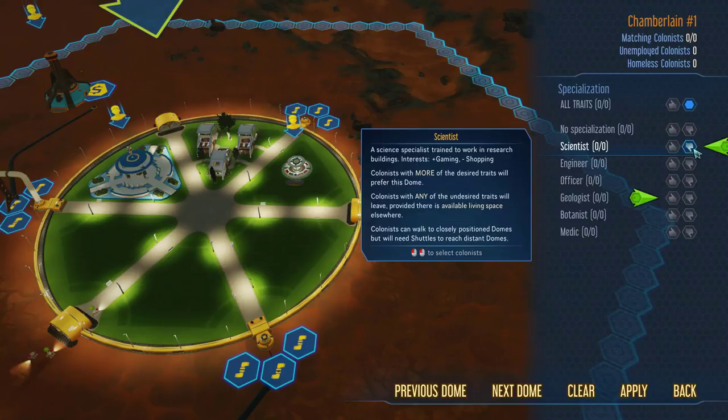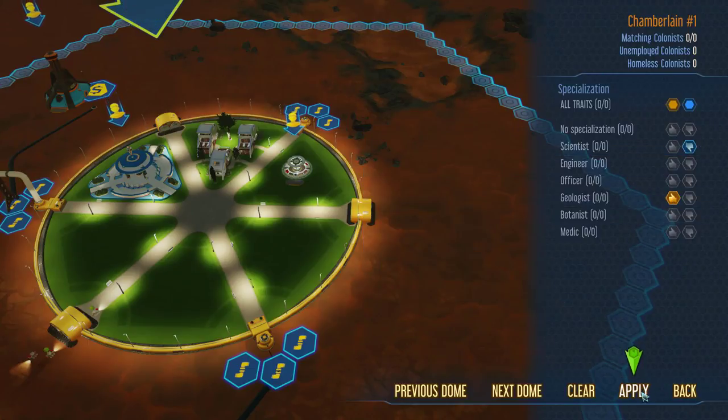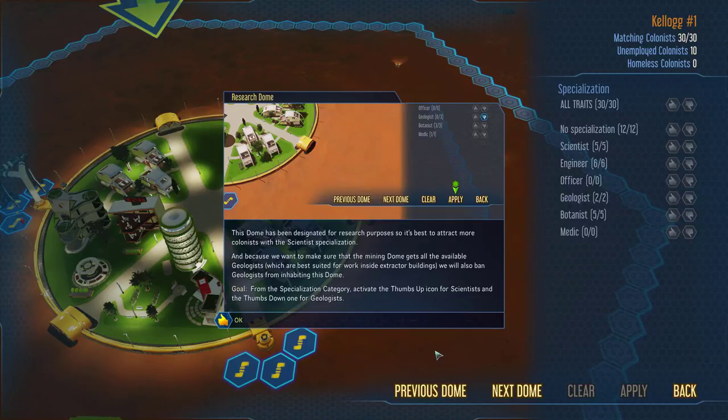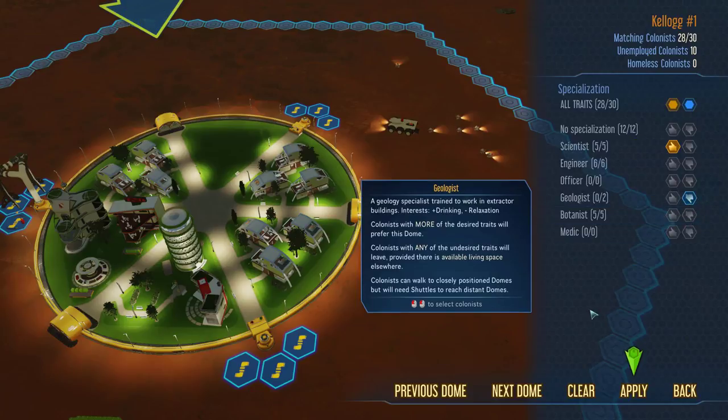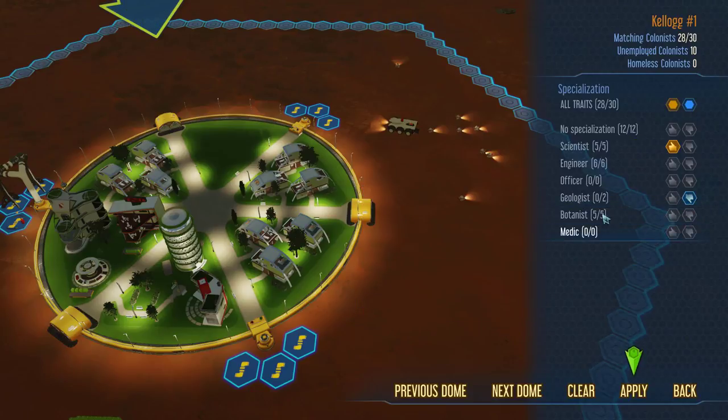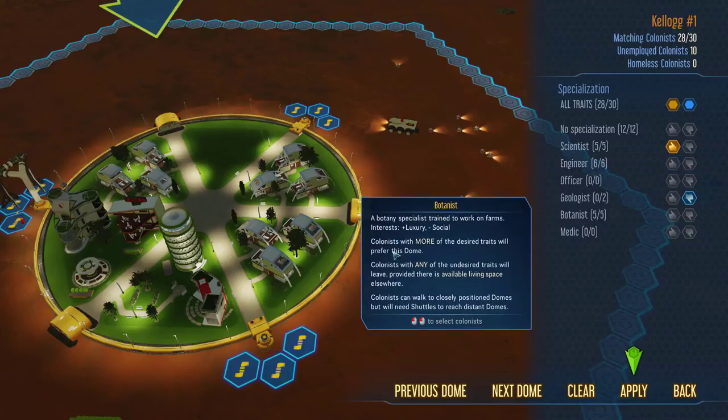In specialization, we want thumbs down — we don't want scientists in Chamberlain Dome — but we definitely want to encourage the geologists. This dome has been designated for research purposes, so it's best to attract colonists with the scientist specialization. And because we want the mining dome to get all the available geologists, who are best suited to work inside the extractor buildings, we will also ban geologists from this dome. Banning them from here automatically shoves them to the other one, and banning them from there shoves them over here.